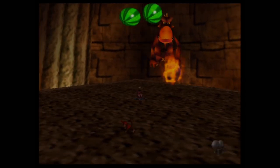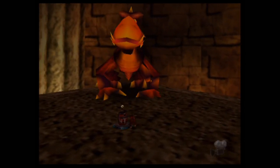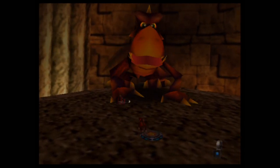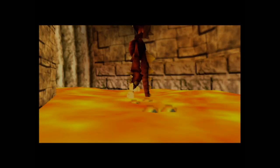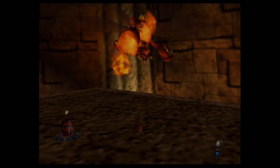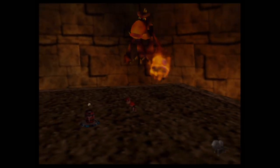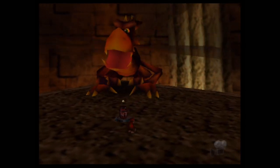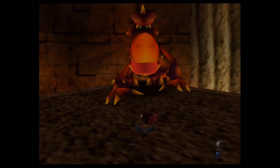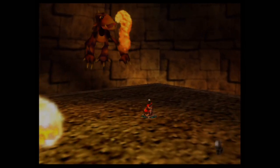Here we go with the next boss fight — this appears to be known as Dogadon. Basically, this boss plays pretty much exactly like Army Dillo except in a different environment. You once again have to use the TNT barrel to deal damage. The tricky part is that every time he shoots fireballs at you, he casts a flame shockwave — so you have to time your jumps well enough to dodge.